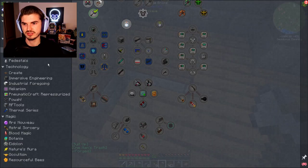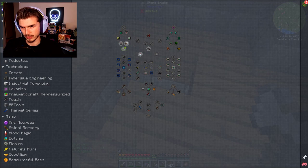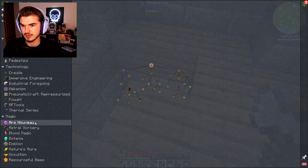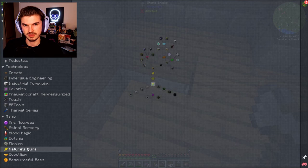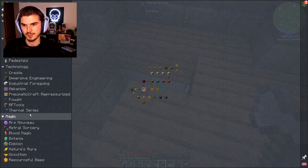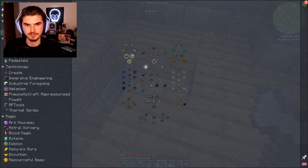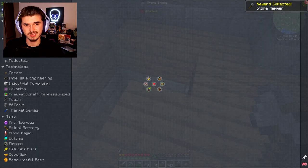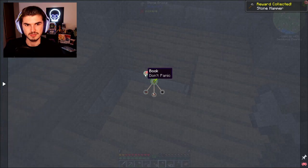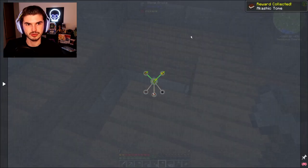I'm noticing our quests are kind of going off the rails. I want to click through all of these until I find whatever we completed. Yeah, there we go — Shield. We get a stone hammer from it. We completed something else as well: Finding a Book. And that gives us the tome. Perfect, that's totally worth it.